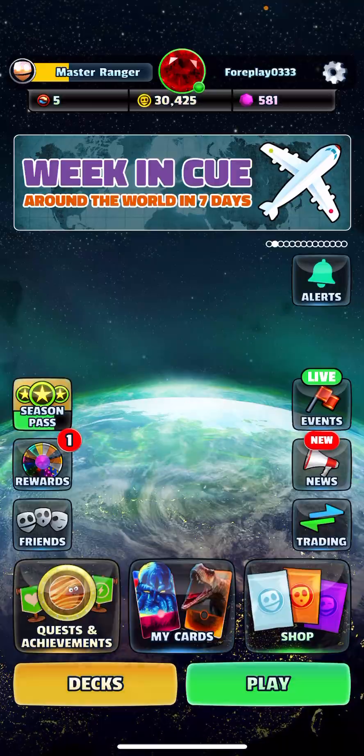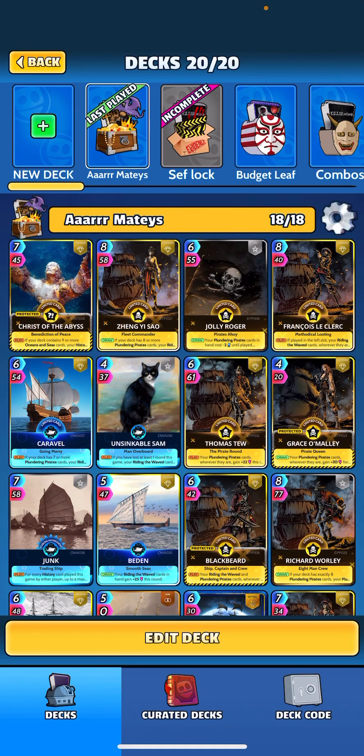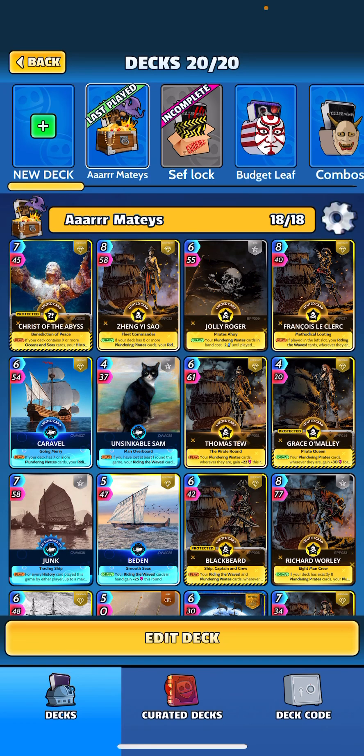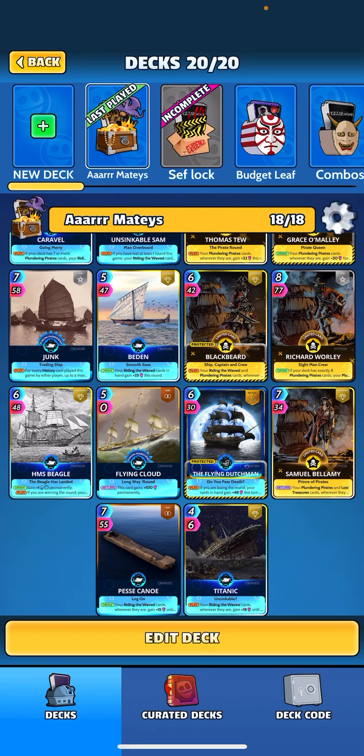What's going on guys, we're back today with another video. I want to take a look at a pirates deck. We got a new card for pirates, but we also got a buff to Christ of the Abyss which is fantastic. When played, if your deck contains nine or more oceans and sea cards, your history cards gain 18 until played. Before, this card was a little underpowered compared to its counterparts in the meta, so bumping it up to 18 was the correct move.